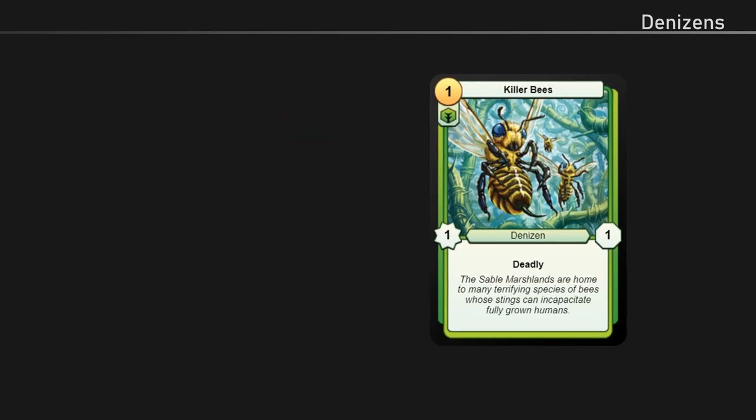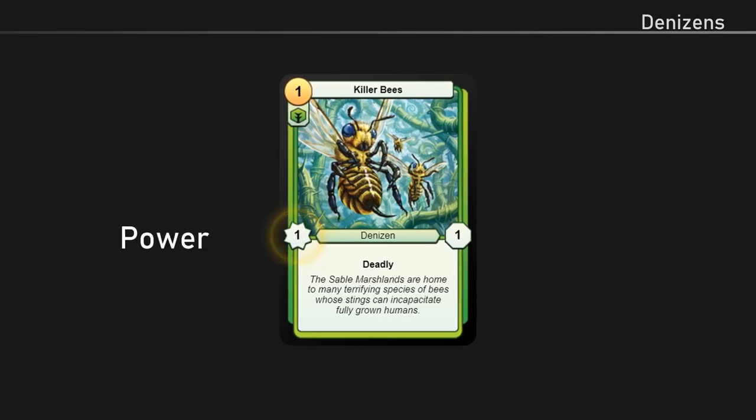The number in the middle left is the denizen's power, which determines how much damage it deals when it attacks and defends. The number in the middle right is the denizen's health. Cards with health can be attacked and dealt damage. A card's health decreases when it takes damage, and if its health is decreased to zero, the card is removed from play. If a card has any abilities, they'll be written in the text box on the bottom portion of the card.